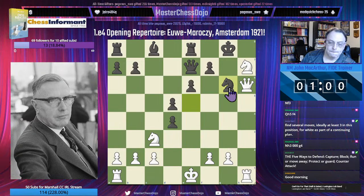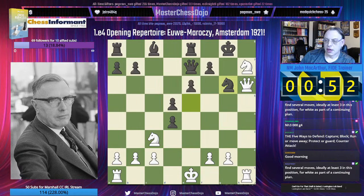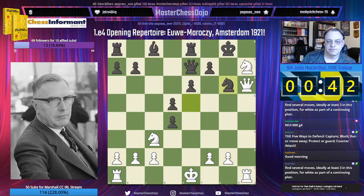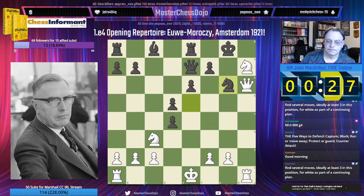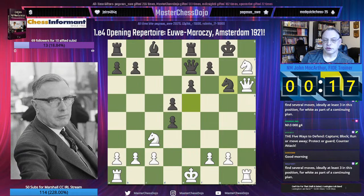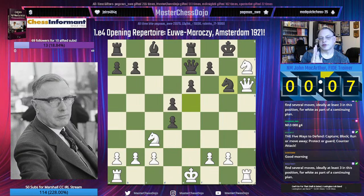Candidate moves for White. Max Euwe does find the best move in this position. Basically, you're not entirely looking for the best move alone, but for all the possible moves that you can throw at your opponent in this case, and we will see why this particular move caused so many problems.